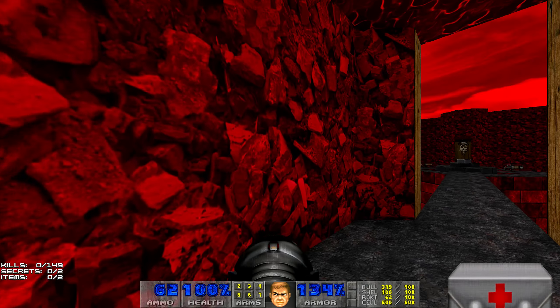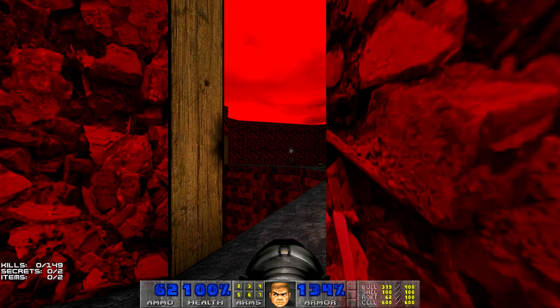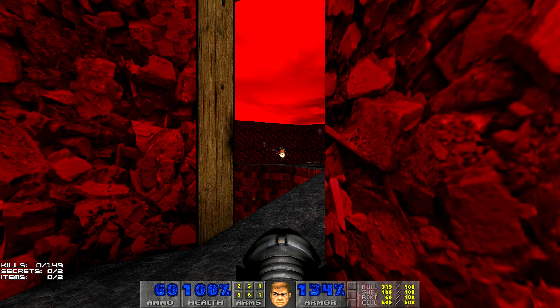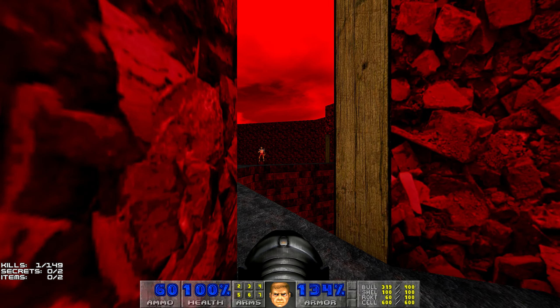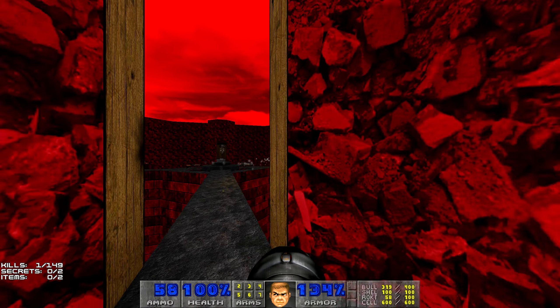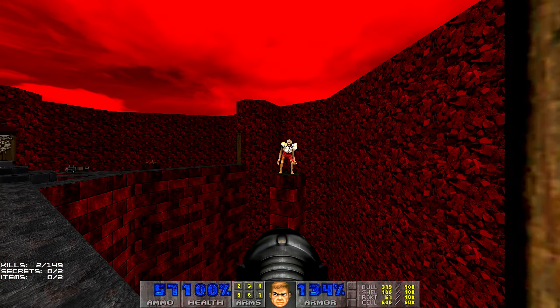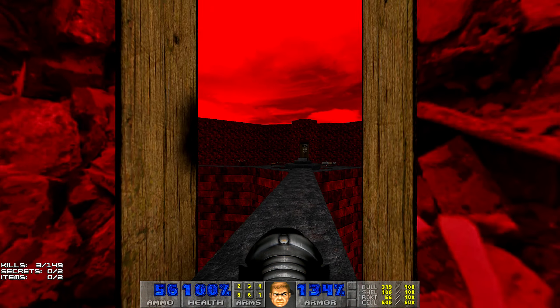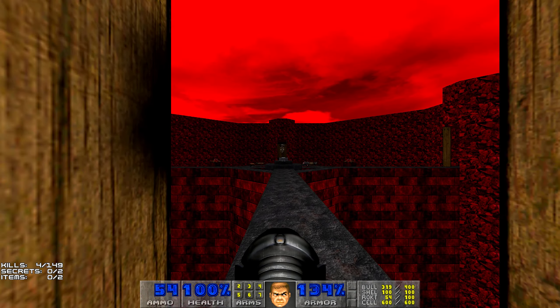Alright, and straight at the start we have some revenants on top of the pillars, so I like to kill them with rockets. Just two rockets for each of them will be enough. He is ready for me.